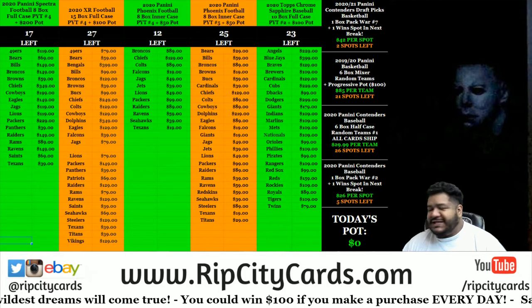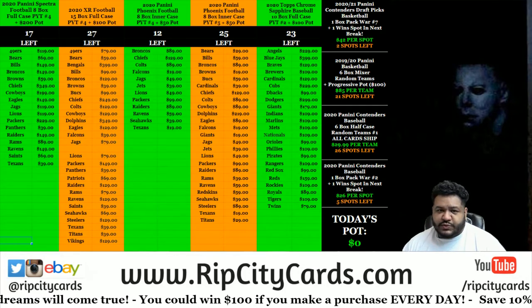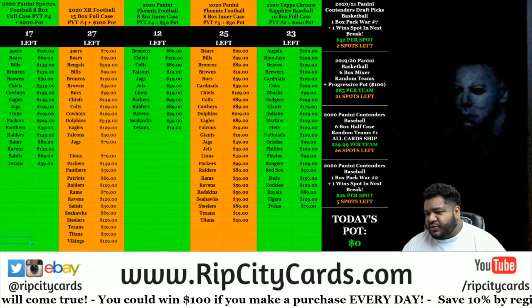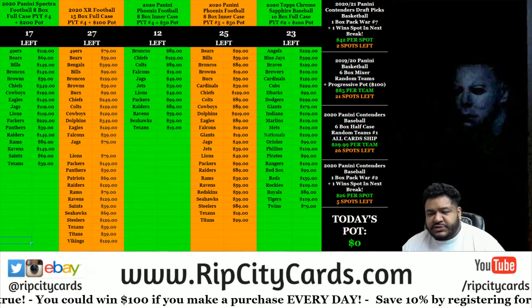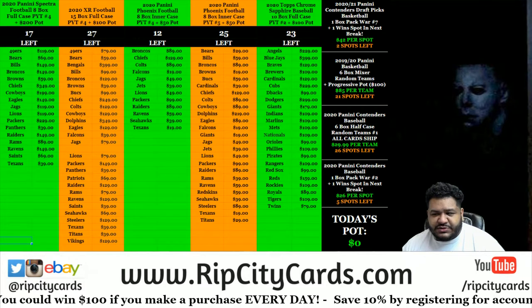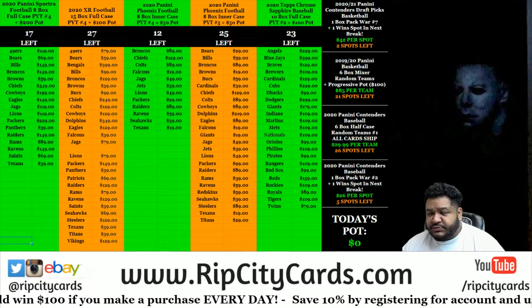2020 Contenders Baseball One Box Pack War Number 1. The way this works is everyone gets to keep a pack, and whoever has the lowest number card wins a spot in the next break. The lowest number card will be determined by adding the left and right side serial numbers. Lowest numbered card wins a spot in the next break.